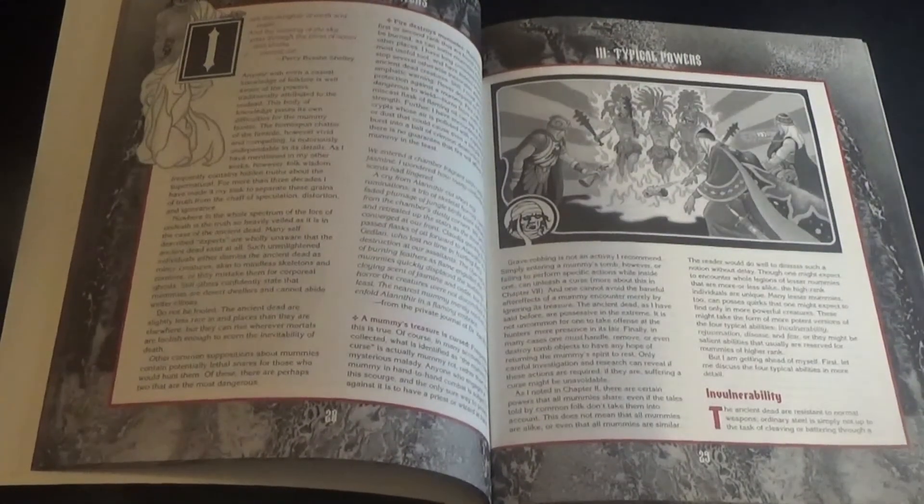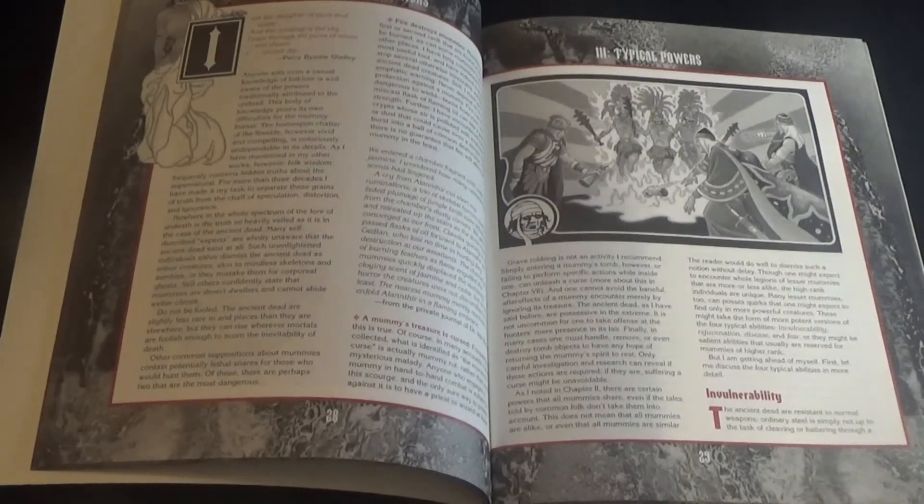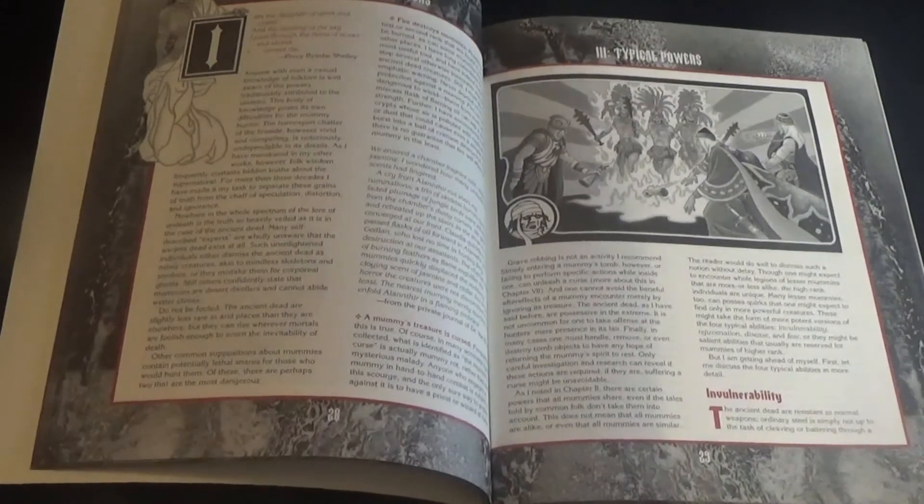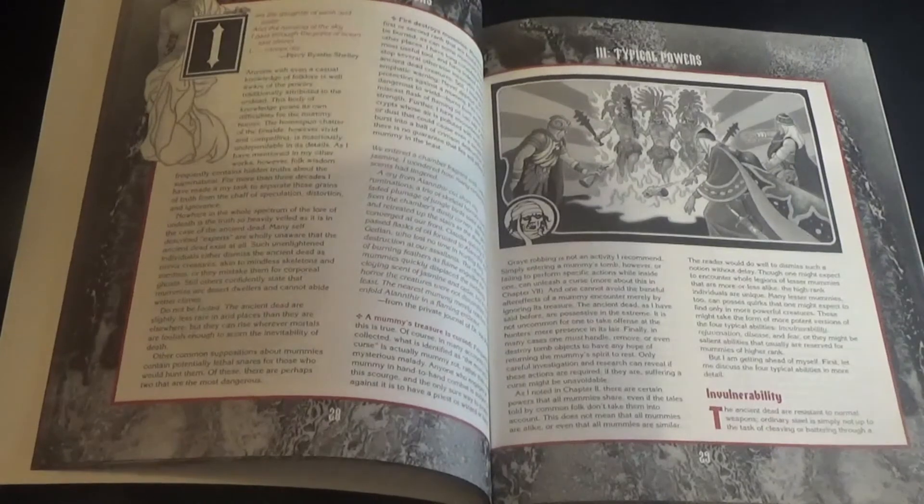I recommend Van Richten's Guide to the Ancient Dead. Like all the guides, it is great for players and DMs alike. Players will enjoy the Van Richten stories and learn a great deal from him. For DMs, this really expands the perception of what a typical mummy should be and gives them the tools to create really unique mummies for their campaign.